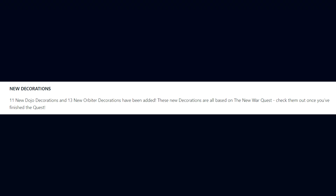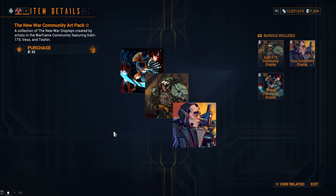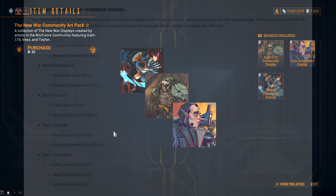New decorations have been added: 11 new Dojo decorations and 13 new Orbiter decorations, all based on the New War quest — so check them out once you've finished. Three new community-made displays have also been added, purchasable with Platinum individually or as part of the New War community art pack in the market.